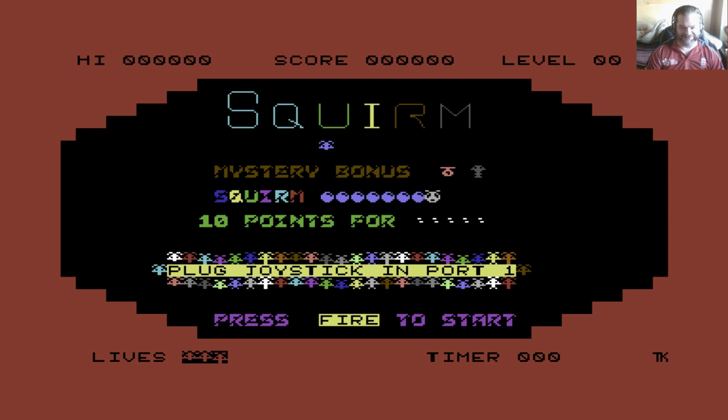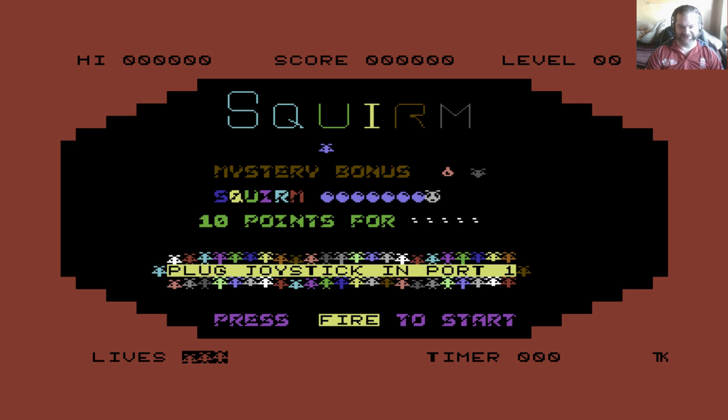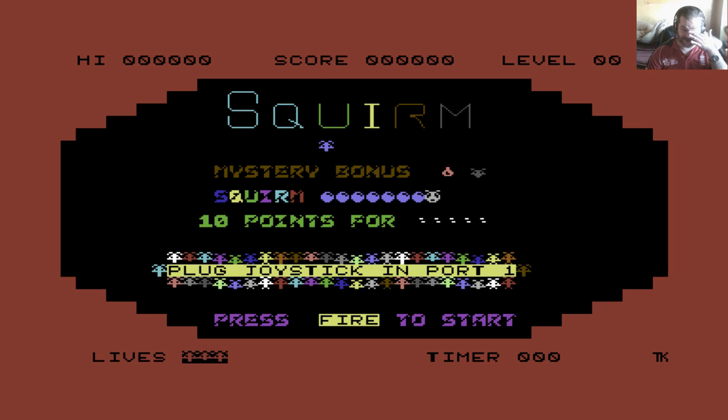Hello and welcome to the next Lucosa Retro Game Review video. Still on the good old Commodore 64, this is Squirm, which was released by Mastertronic in 1984.